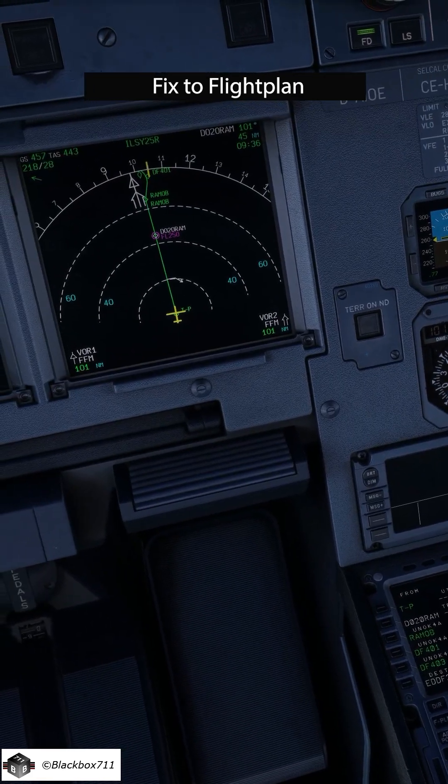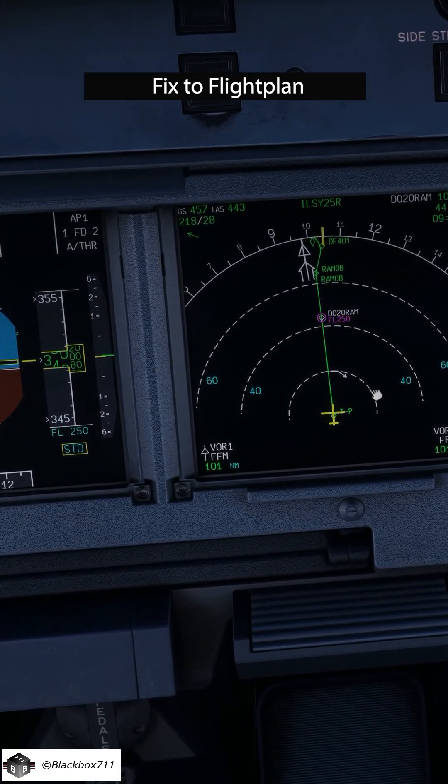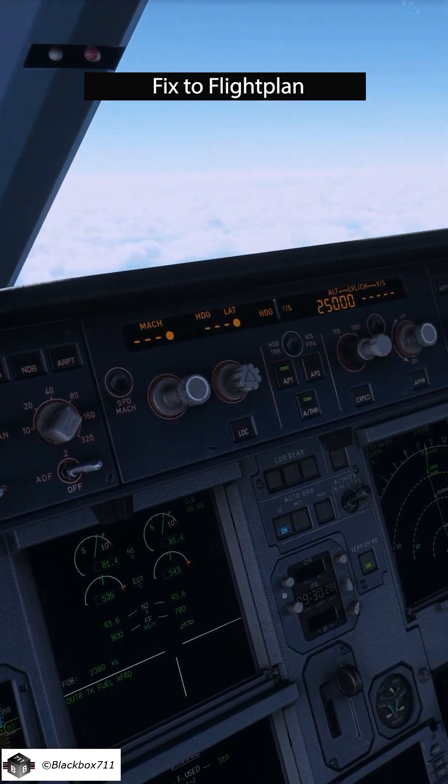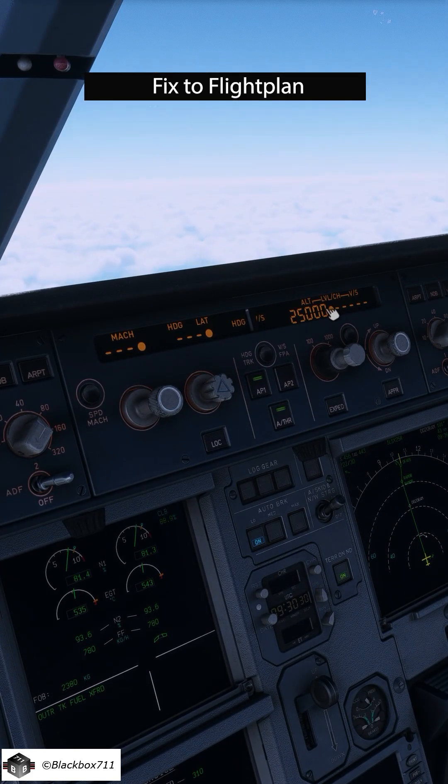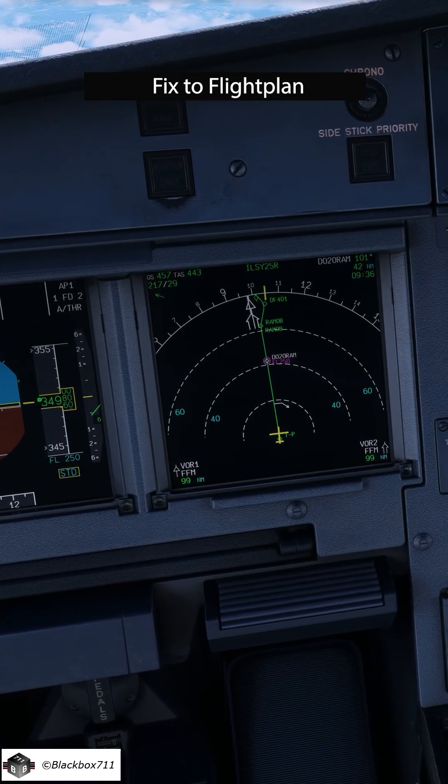Insert and there you have it on the NAV display on that routing — our descent arc. And to get the Airbus descending, we have to push on that altitude knob and the autopilot will now do the rest, i.e. descend the aircraft to meet that restriction.